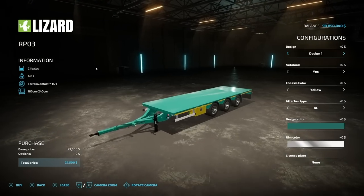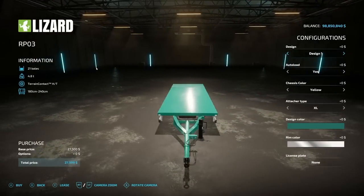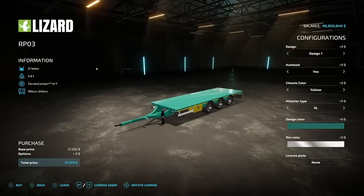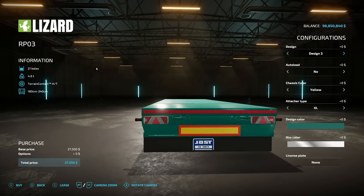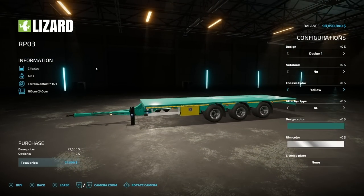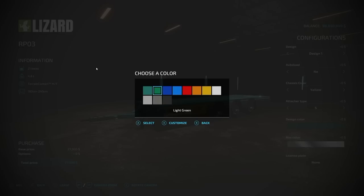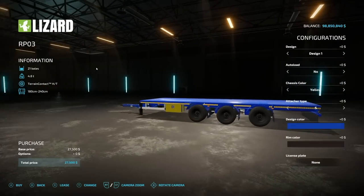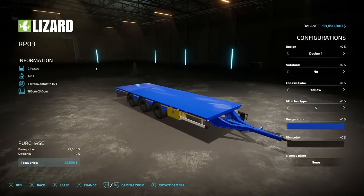Next up we have the Lizard straw bale trailer — basically the Camaro straw bale trailer from Calaruga Modding. It holds 21 bales and those are square bales only in sizes 180, 220, and 240. Auto-loading is optional. There are a couple of design options for the back, a chassis color of yellow or white, a couple of different attachment links depending on what you're pulling with, design colors, and rim colors including chrome, silver, and black. It's meant to be pulled behind their Man truck.